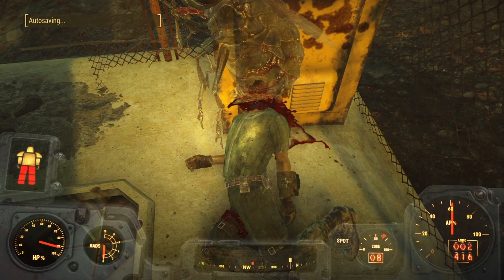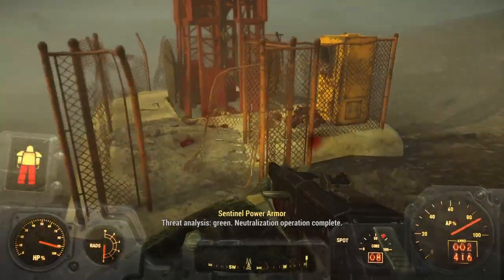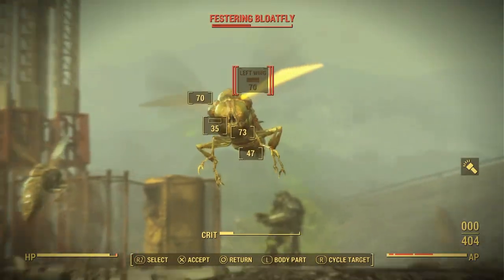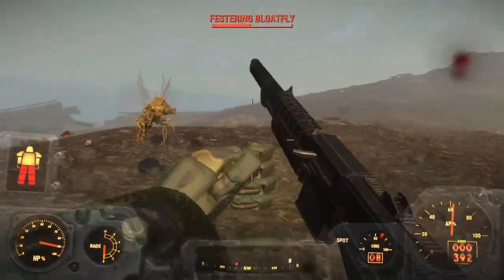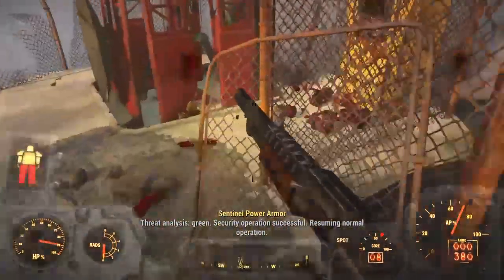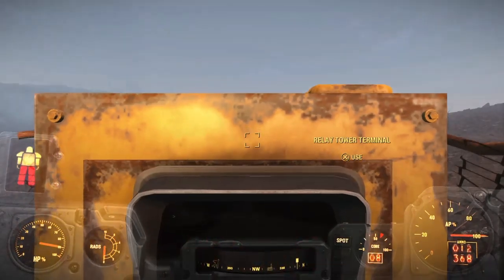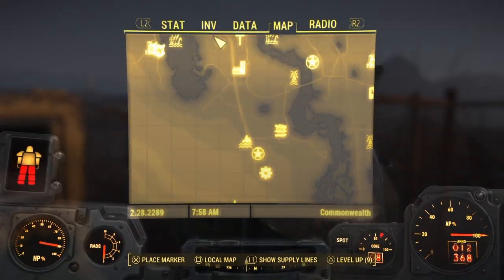Oh my god, I just got absolutely jumped by a bug and I'm just low. What happened to his body? Why are there so many bugs? What the actual shit — I'm going to break my armor. What happened to his body? Do I have to do anything with this tower? I don't know — I'm extending it anyway. Don't know if that's going to do anything.